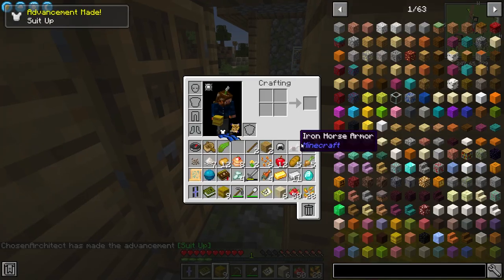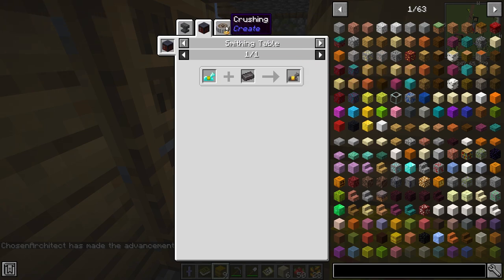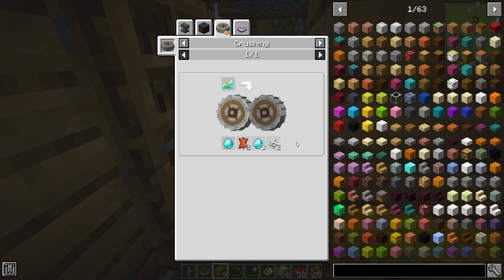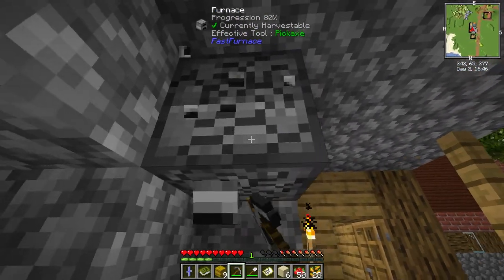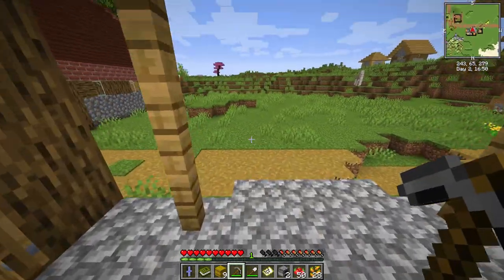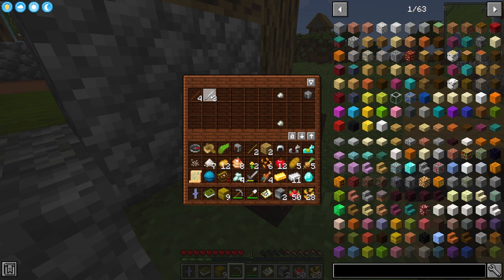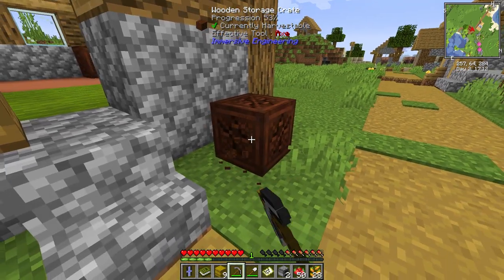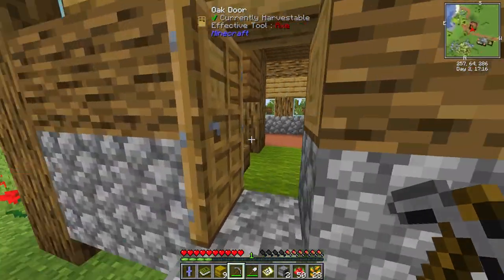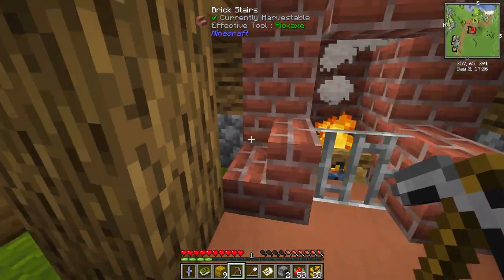Diamond horse armor! Can we do anything with diamond horse armor? There's actually netherite horse armor. I was wanting netherite horse armor — eventually we could use Create to break things down. I'm also going to take this, and I might even take your furnaces — why not, so I don't have to craft some later. But we also have these, which are really nice — consider them shulker boxes, because this is pretty much a shulker box. I can fill this with all kinds of stuff. By the way, we also got a heart of the sea. You can break it and it just holds all of your stuff as if it's a shulker box.